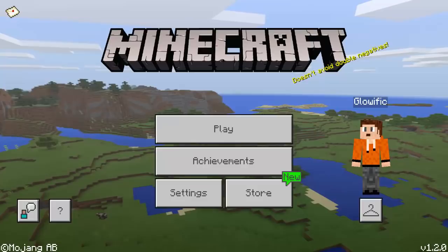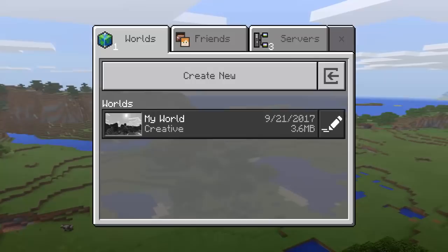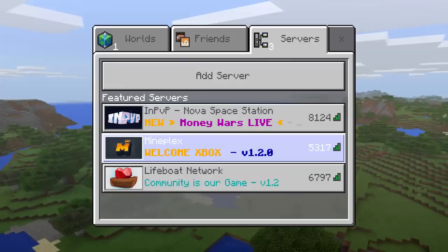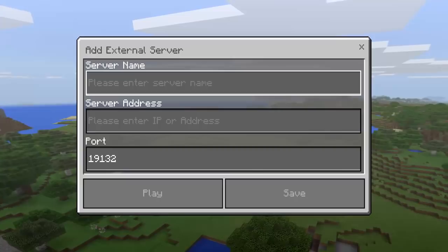To do that, you want to go ahead and go to Play, as you can see right here. There is a Servers tab all the way to the right — just click on that and your servers will pop up. But if you don't want to play on these servers, you can go ahead and put in your own custom server or an IP. Just click Add Server and you'll come to Add External Server, where you can put in a server address.